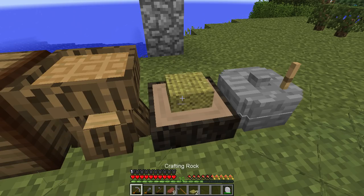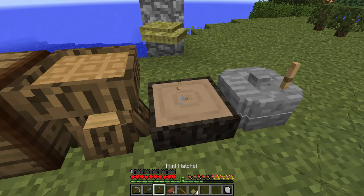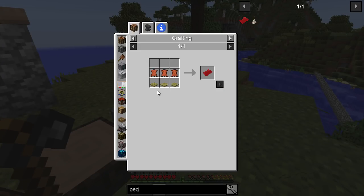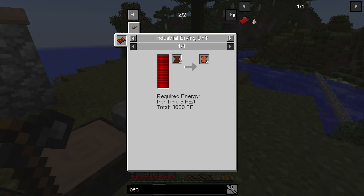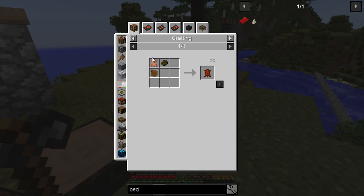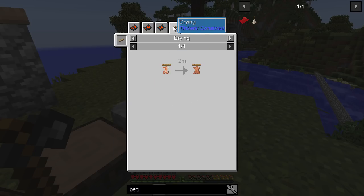There we go. I'm going to need a new flint hatchet, or I'm guessing I can just make a normal axe now. So we have the thatch things. We now need leather — so this is a thing. We need wet tanned hide, which we need dried hide first, and first of all we need salted hide.